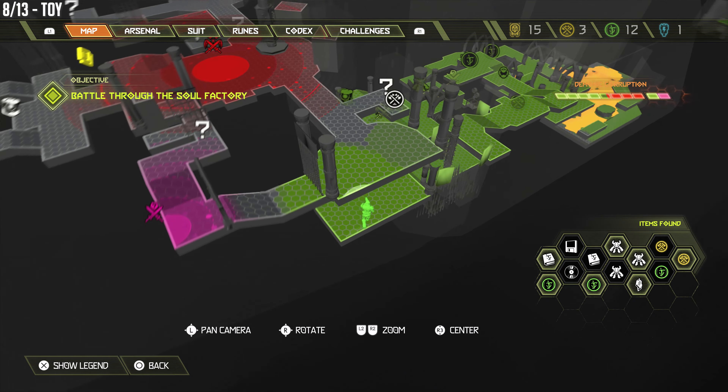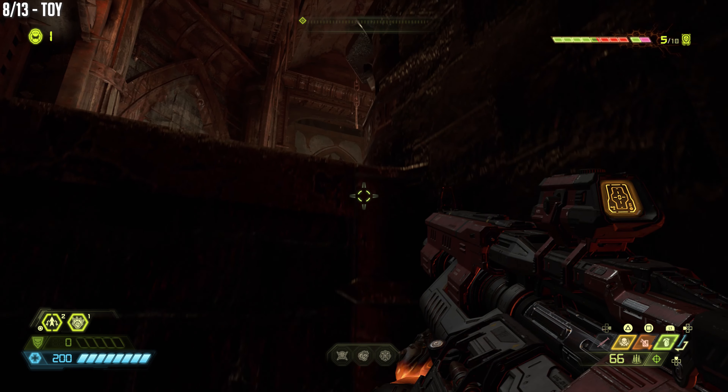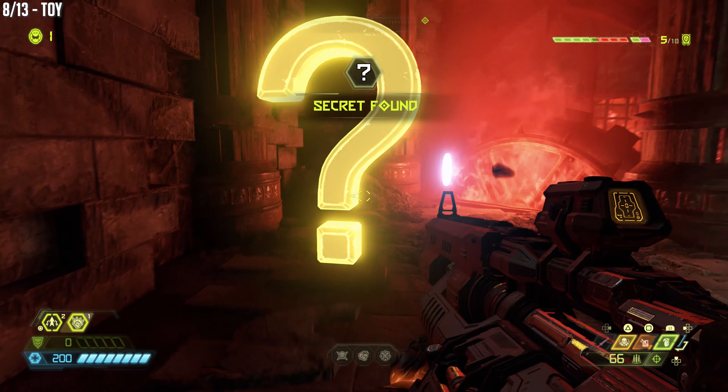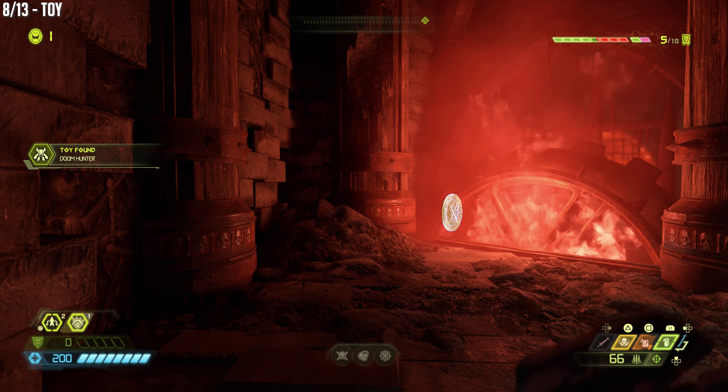I am underneath a couple things here, and I'm climbing up. I'm coming up out of this lift to this new area. This thing opens up, and there's a wall you can break open. There are two collectibles, not one but two — so there's a toy, and then a mastery token.